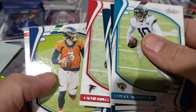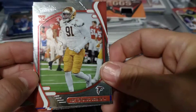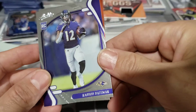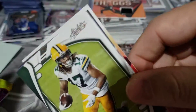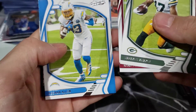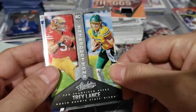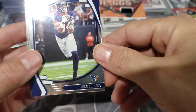Let's blow through the base — we don't care about the base anyways. Rashad Bateman — if he could stay healthy, I like this kid. Dmitri Felton. At least we get an auto in the mega box. Devontae, Ryan Fitzpatrick, Keenan Allen. Oh, that's a cool-looking card — a Trey Lance card. Introductions. Nico Collins.